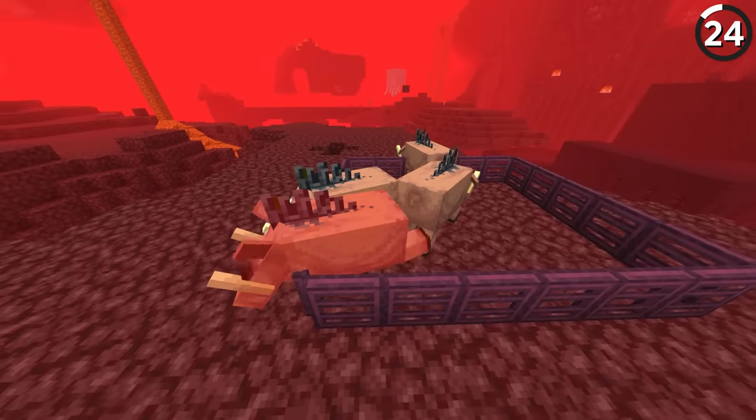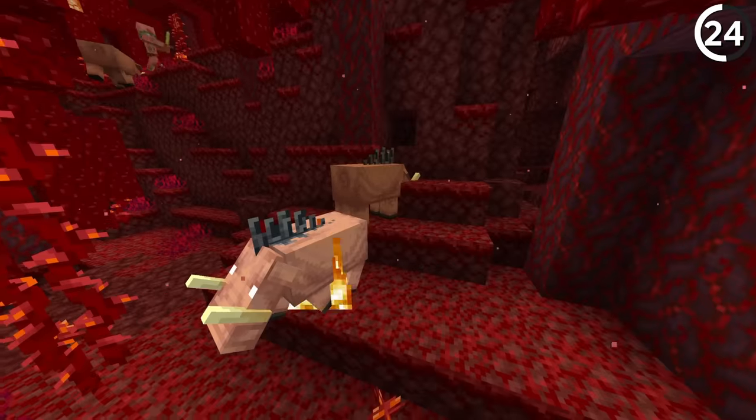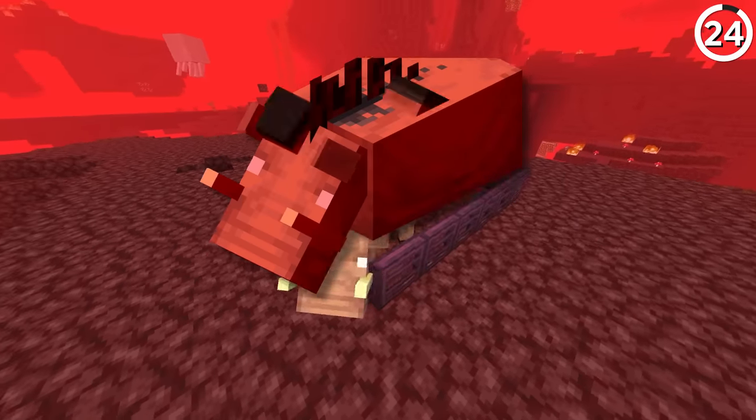Back in the snapshots for the Nether update, the Hoglins had a glitch in their code such that their legs and ears would flail about when moved or attacked.